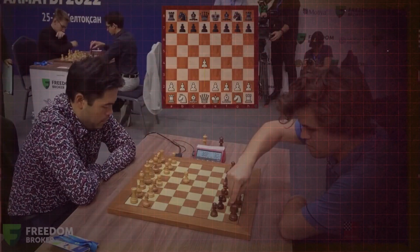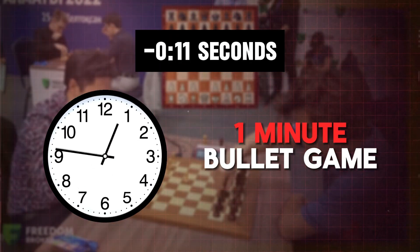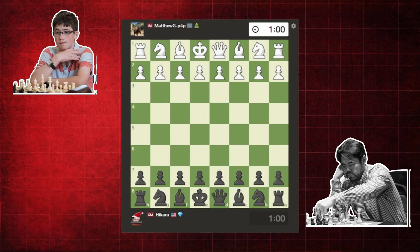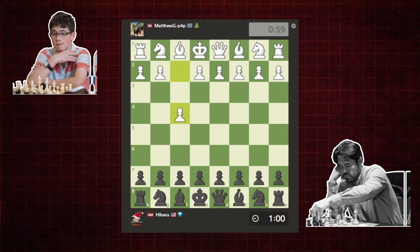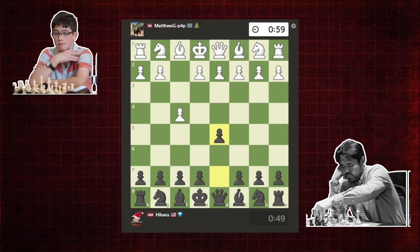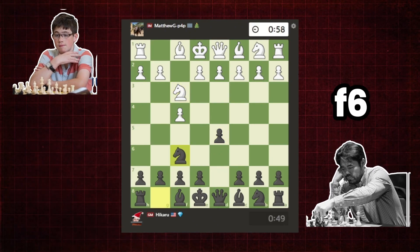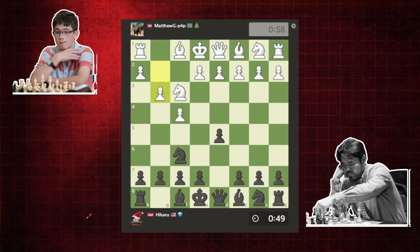Hikaru started this game already down more than 11 seconds in a 1-minute bullet game. He has the Black pieces vs. Russian IM Matthew. Matt begins the game with pawn to F4, the Bird Opening. Hikaru responds with D5, and we have the Dutch variation of the Bird Opening. Knight to F3, Hikaru responds with Knight to F6. Pawn to G3, Knight to C5.